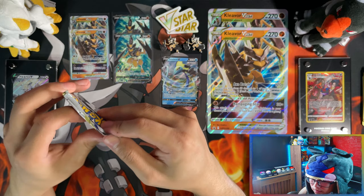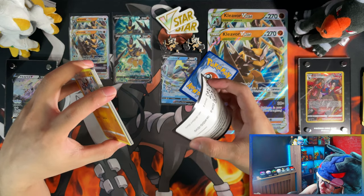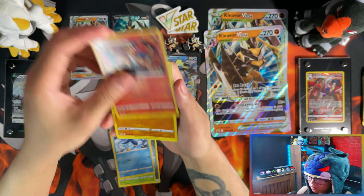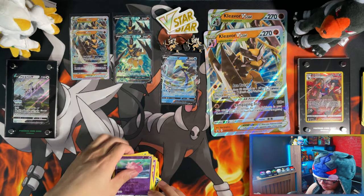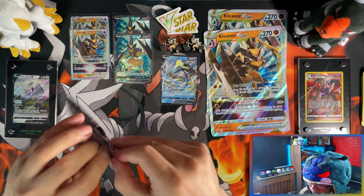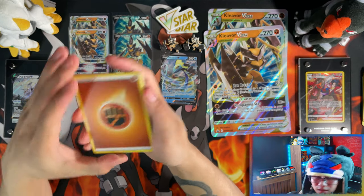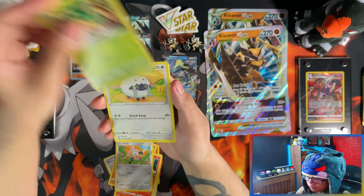Brilliant Stars for the final pack magic. Oh crap — there you go, a gold card. So from this first box we did get a V, which — for the cost of these, £34.99 in the UK — just to get a V, eesh. The value of these V Star Premium Collection boxes — I don't think they're worth it, I do not think they're worth it.